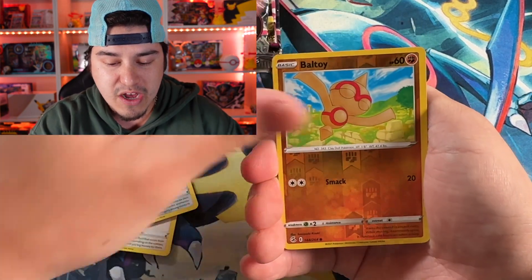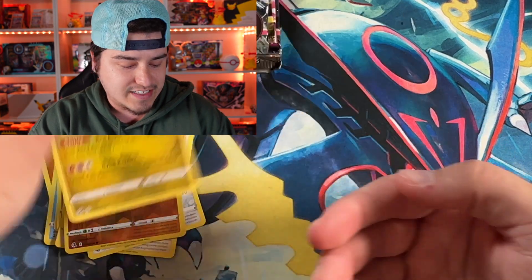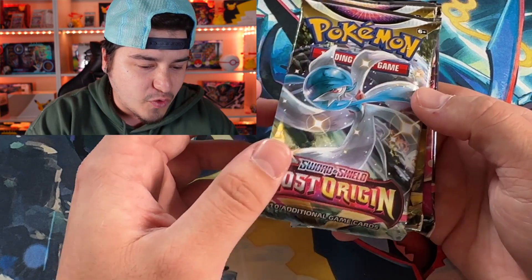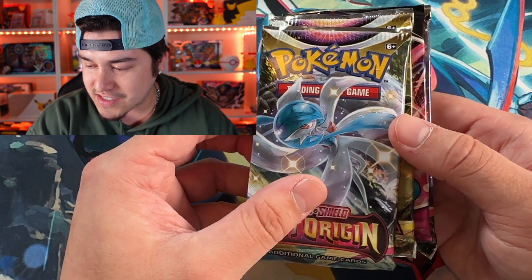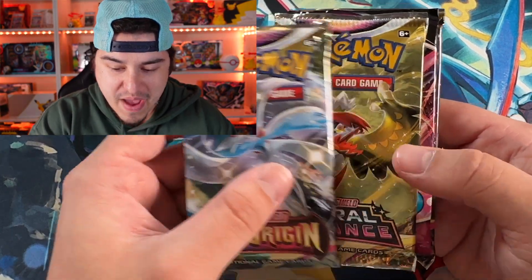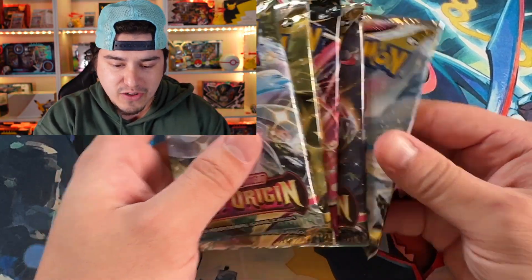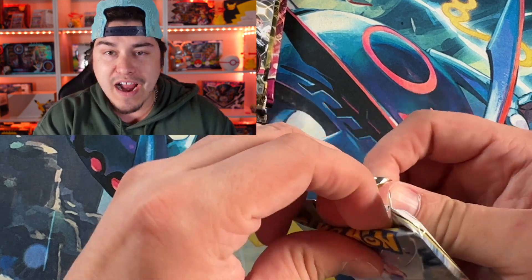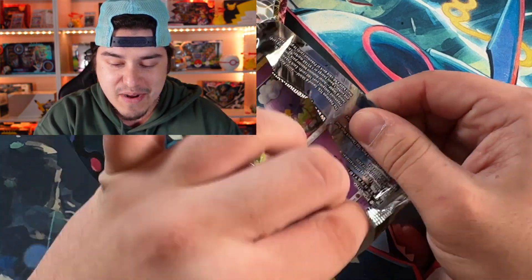Tynamo, Galarian Meowth, Reverse, and Elatios — nothing in pack number one. But wait, holy crap. Is this a $40 box for six packs? That's like $7 a pack. Oh my God, I just did the math on that. Guys, that's actually an expensive box, so it better have some hits in it. That's all I've got to say about that.